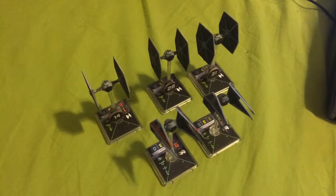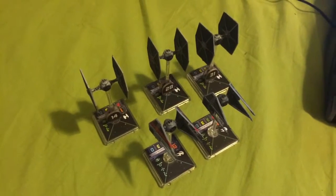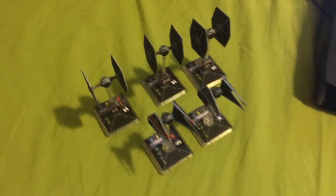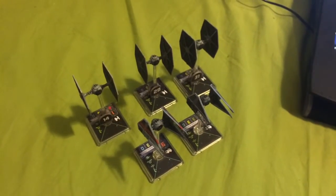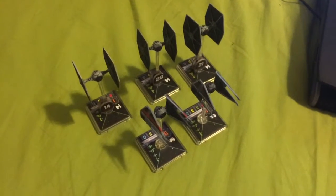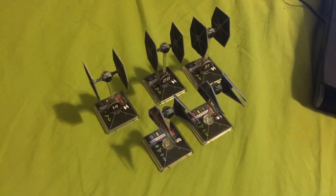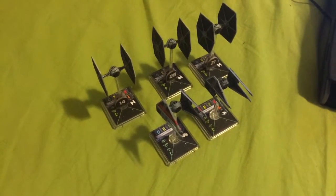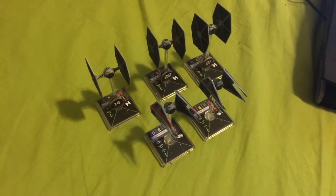This is a build I kind of put together at the last minute. I call this one the Wrath of the Baron squadron. It's a five-ship swarm build consisting of three TIE fighters, all of them Academy pilots, and two TIE Interceptors, which are piloted by none other than Turr Phennir and Baron Soontir Fel himself of Saber Squadron.